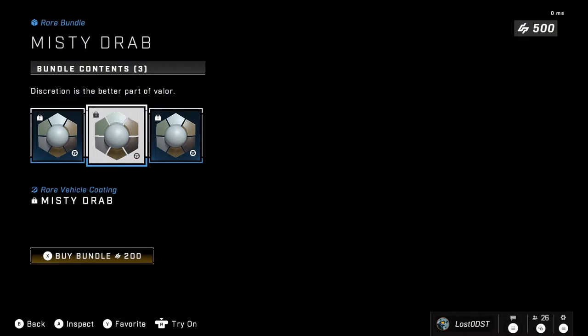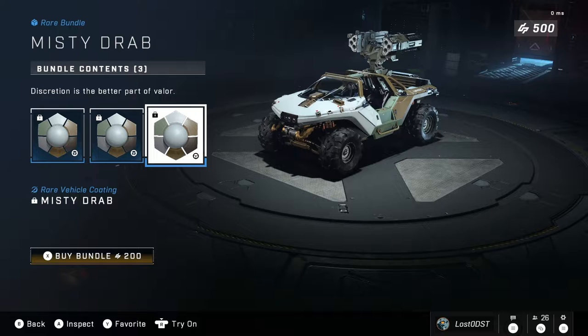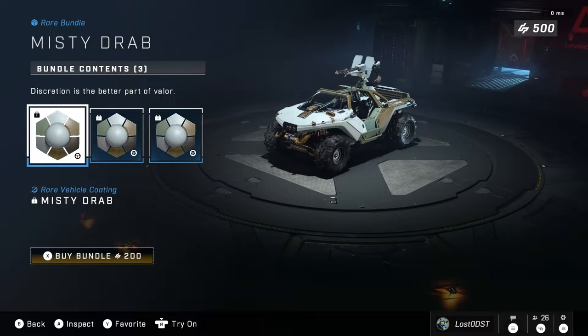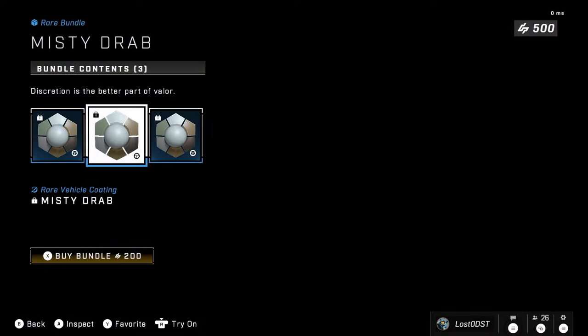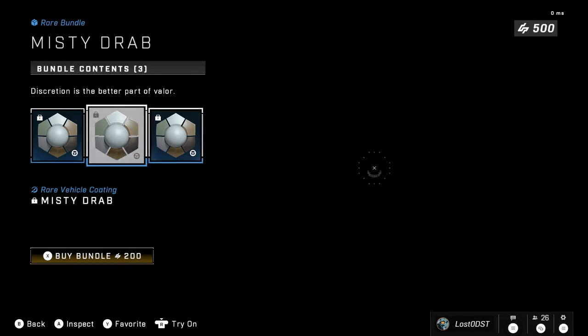You get vehicle coatings for the Warthog, the Razorback, and the Rocket Hog. I do want to mention that I'm not exactly sure if there's anything hidden in this bundle, because there's been some issues with past bundles where certain stuff was missing and it appears later on, which is quite weird.